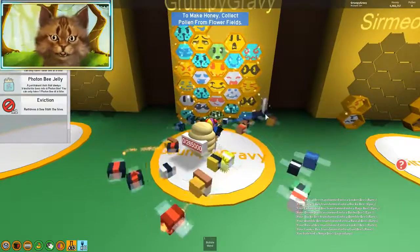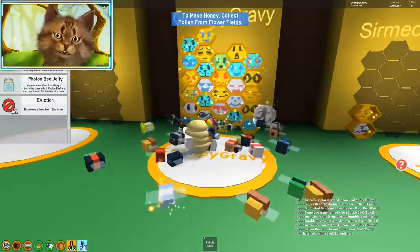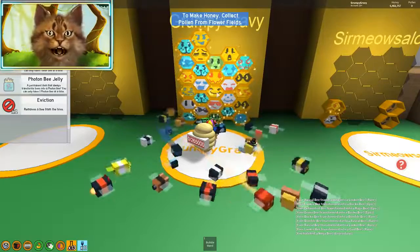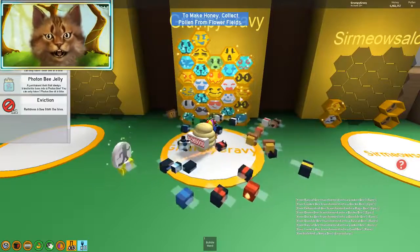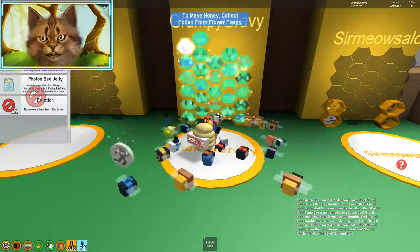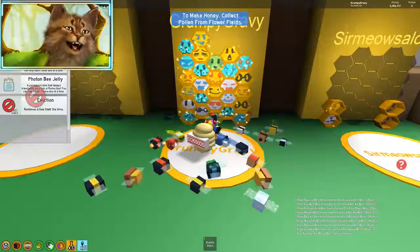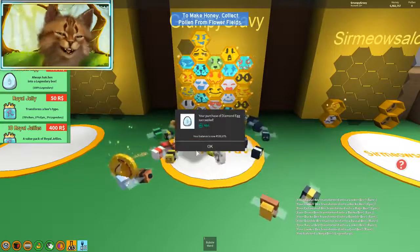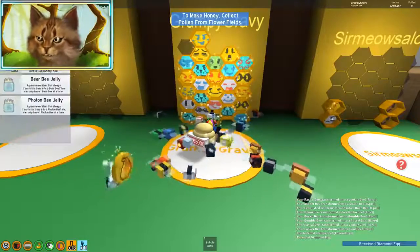We are going to be evicting one more bee. I don't know which one I'm gonna do. Do I have any doubles? I can't really see any more doubles except - I guess I do have three lion bees. Alright, we're gonna evict one lion bee. Goodbye, legendary. And then we're gonna buy a legendary egg, just one, and hope that we get the shy bee or the music bee.